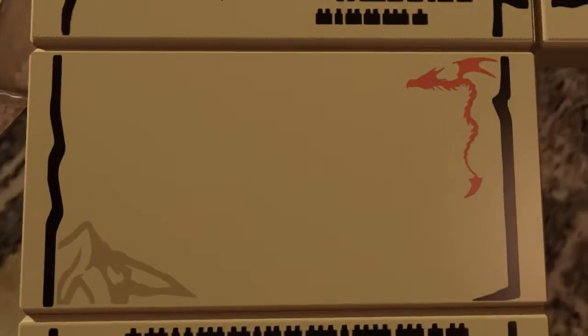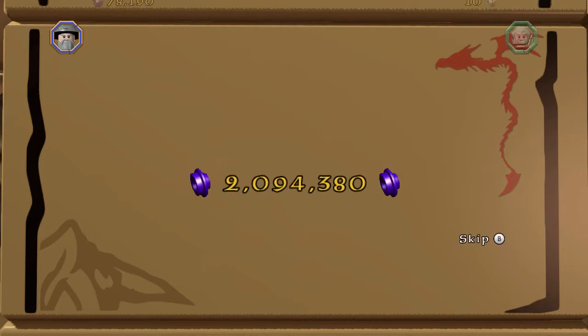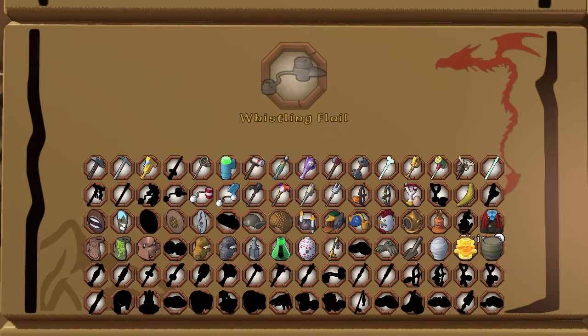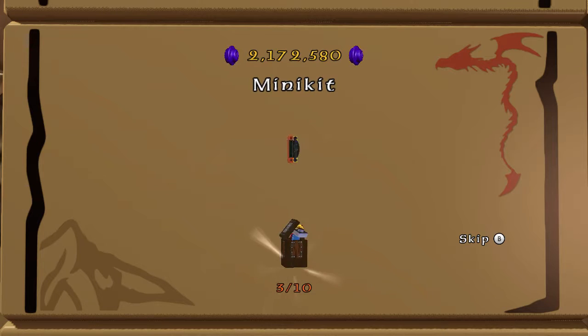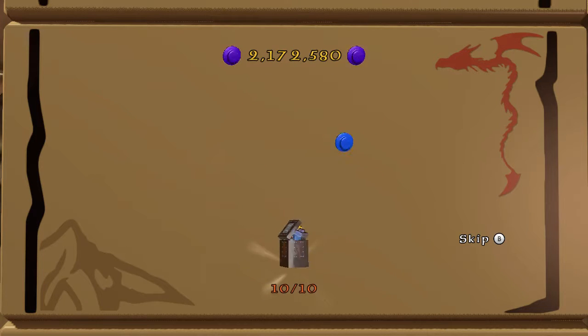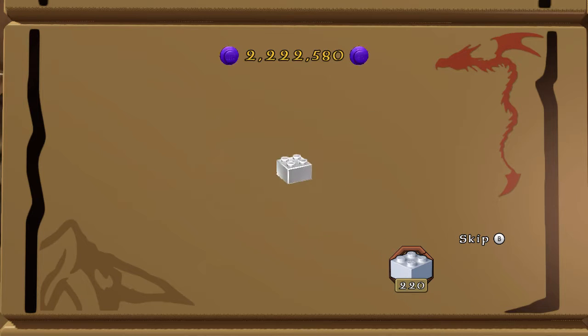Alright, so there you have it — that is the Necromancer level complete! Only two left and we can complete all the other quests and get them all done. Yep — reached master burglar of course. And got the whistling flail, the Mithril wraith armor, the hot dog shield with mustard — you know — the Morgul blade. Oh alright, the Eye of Sauron is what that is. Treasure — oh yeah, that was also the head.